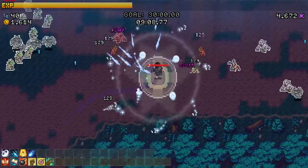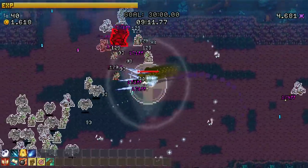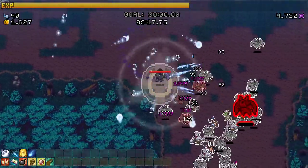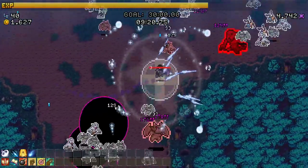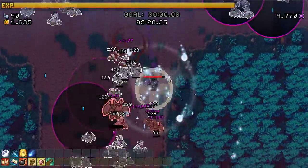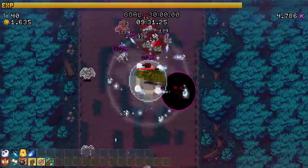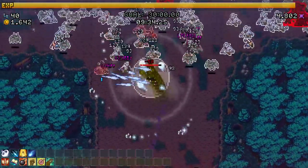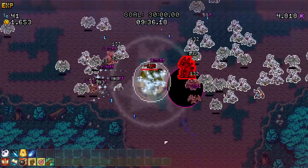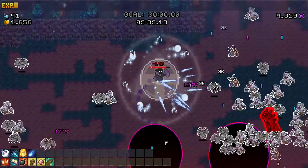I think going for all 10 levels of XP gain is probably a touch ambitious - maybe like two, three or four is enough. Are these big red bats the ones summoning those little circles? It might be like part of the moonlight event. More icicles - yes! Oh my goodness, who's summoning these?